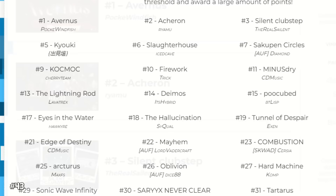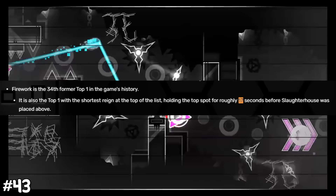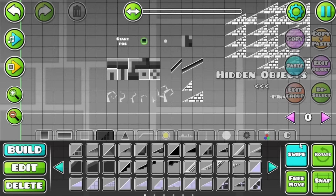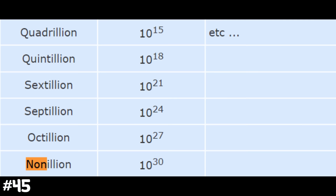Pointer Crate is a website which shows the hardest demons. The shortest time a level held the number 1 hardest demon spot was just 18 seconds — it was called Firework. A couple years ago there were 26 hidden objects in the game that could only be accessed with hacks. The longest beatable GD level is called Emptiness, approximately 1 to 10 nonillion years long.